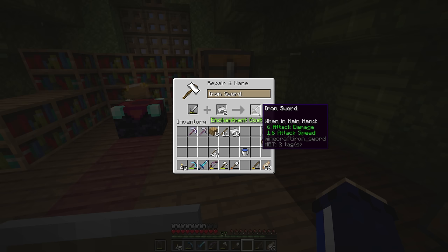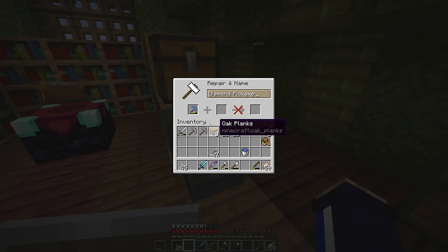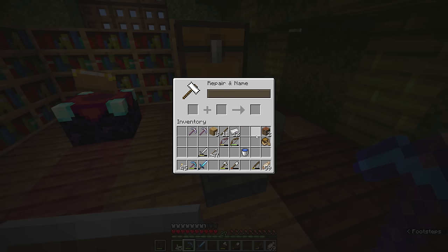Of course that's not always the best decision since 2 iron ingots and a stick will make us a new iron sword anyway. But if I only have 1 diamond and desperately need to repair a pickaxe, throwing a diamond in with the diamond pickaxe will repair enough durability to keep going for a while. The other important thing is that enchantments on damaged gear will be kept if you repair them in an anvil. For example, a power 1 bow combined with an unenchanted bow of enough durability will fully repair it and keep that power 1 enchantment. But having enchantments on your equipment increases the cost to repair them in an anvil.